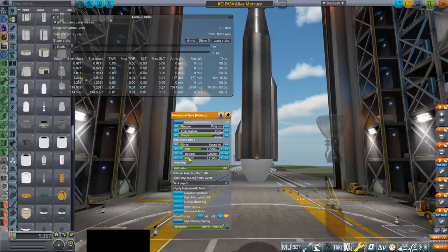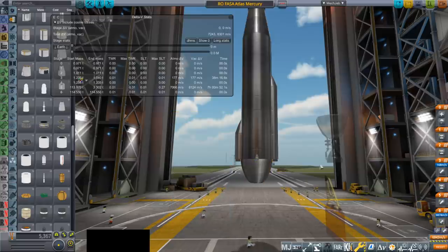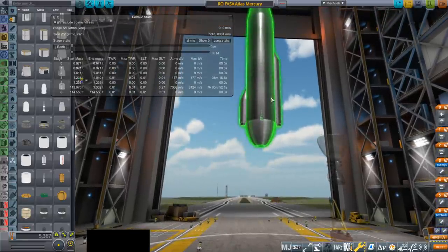We'll just increase the length. That's close - 10,999. We'll go with that and paint it with the Atlas texture. So we have that. The delta V you see here right now is with the verniers. We haven't taken off the verniers and we're not going to.